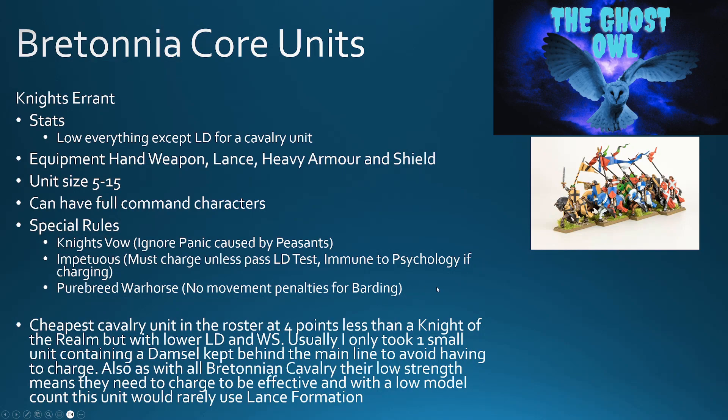So, Bretonnian core units. We had Knights Errant. In terms of stats, they were pretty low everything except leadership for a cavalry unit. Equipment: hand weapon, lance, heavy armor, and shield. They come in units of 5 to 15, can have lance formation, and have a full command — musician, standard bearer, champion. They come with a Knight's Vow, but they do have Impetuous, meaning they must charge unless they pass a leadership test. If they do charge, though, they are immune to psychology.